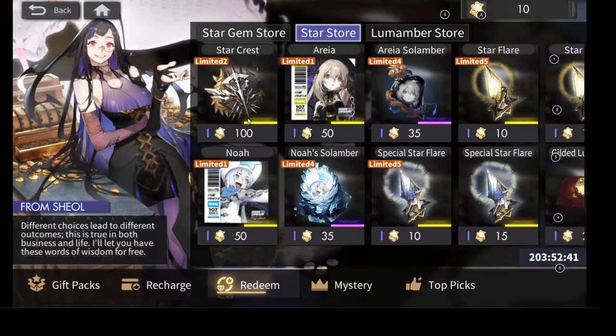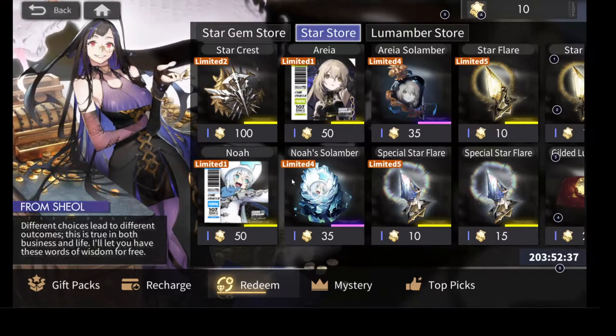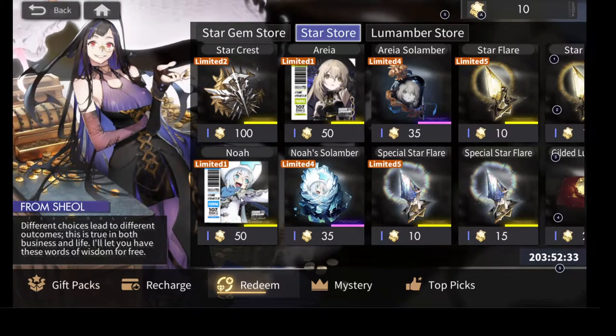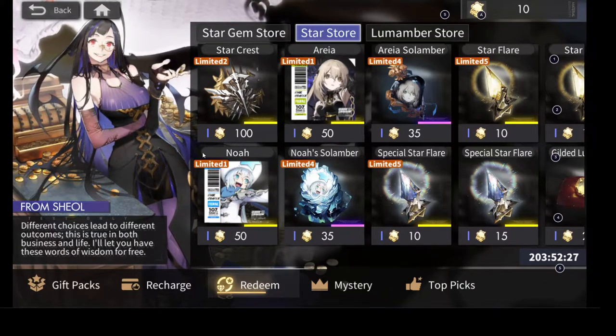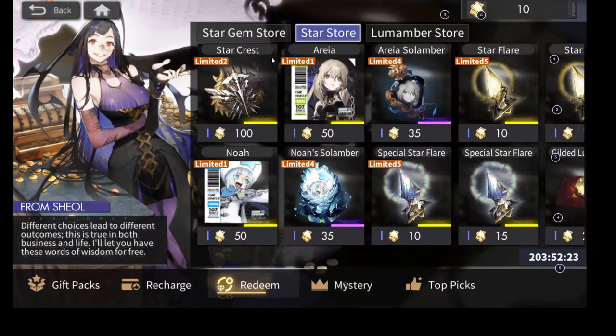So that's up to you if you want to save for this. Personally, if your team is a water team, I would go for Noah. And if it's not, I would wait for something good later. This is just way better — you get to break through its two. So I would definitely save for these.